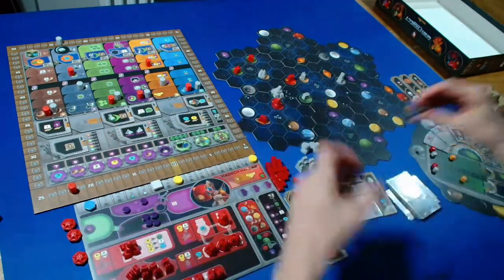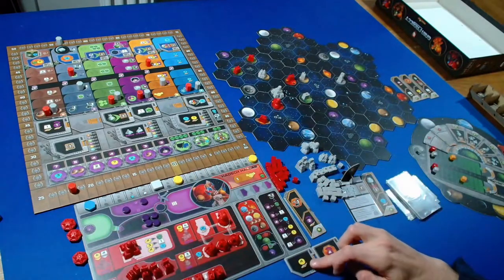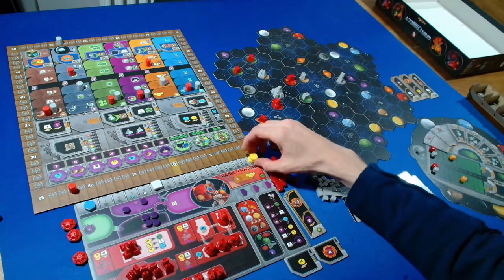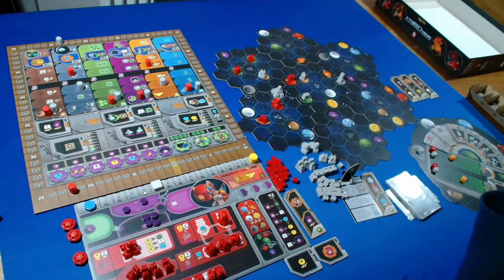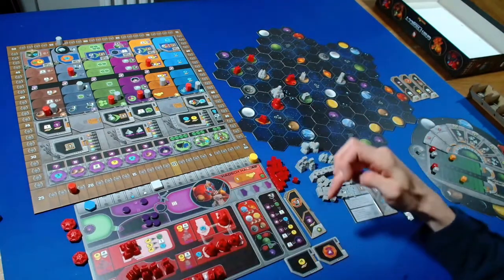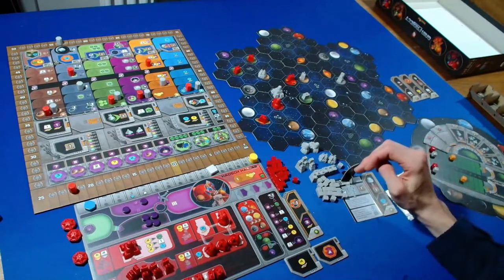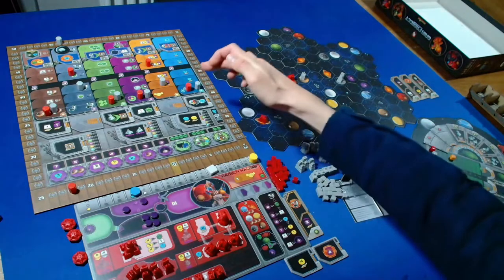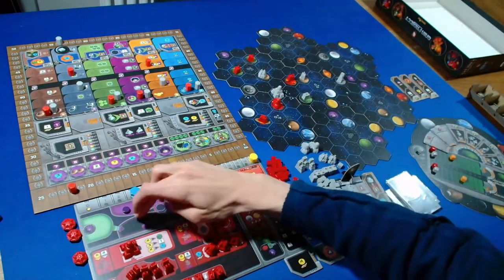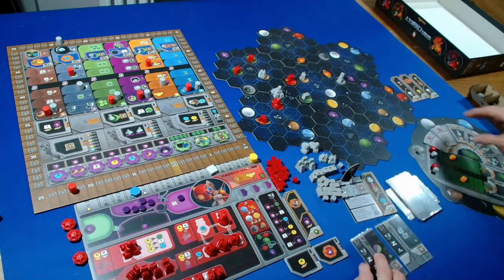For income we're getting three plus six plus four is ten credits - but we have a cap of thirty, so we lose out on three unfortunately. For ore we're getting five more, going up to ten. For knowledge we're getting three more, and we're cycling three plus two is five power - four and one in there.